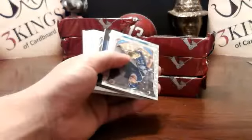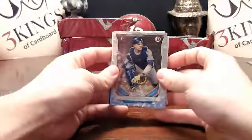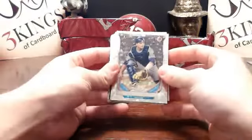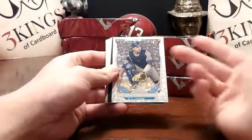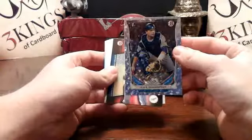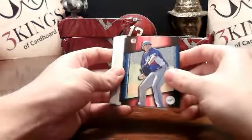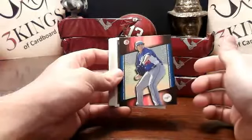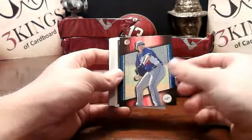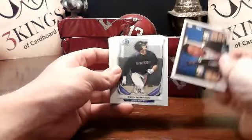I hate not seeing color in these guys. Schwarber silver ice — I mean, that's kind of a mini hit. He doesn't look fat in that picture, so there you go, Colt. Jose De Leon scout breakout Dodgers. Yeah, it's definitely a mini hit. No auto. It's a Robertson refractor for the A's.